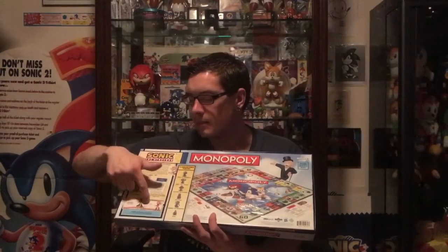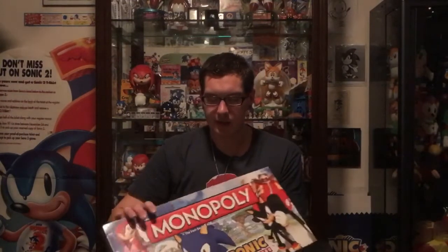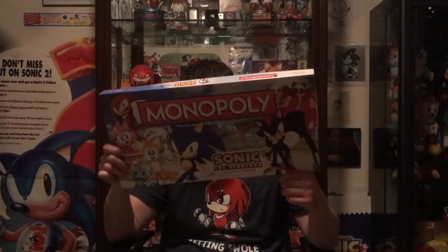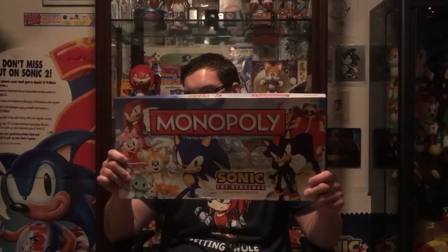There are pictures of the money and pictures of the character cards. It's got some real nice art of the 3D-looking animation of the Sonic characters. It's got the Chao on there, which is pretty cool. And all the properties are based off zones. You guys will see that closer and in more detail when I open the box.